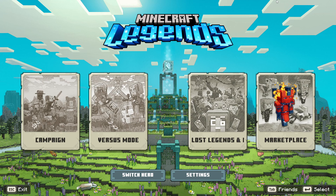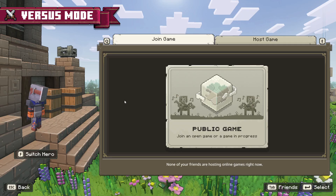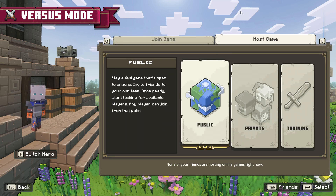The first thing you need to do is open up Minecraft Legends and you will then see a versus option. Go ahead and select this. You then need to go across to host game. You are now going to see a few different options. The two we are going to be looking at in this video is public and private, however you do also have a training option at the end as well.